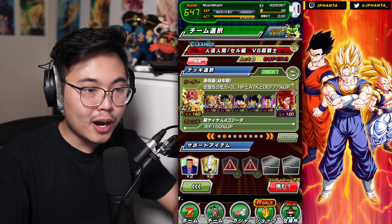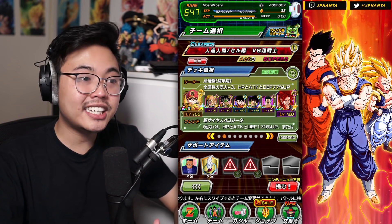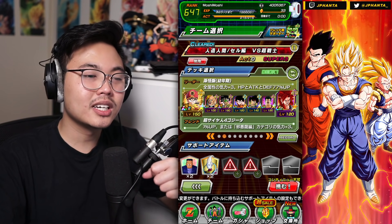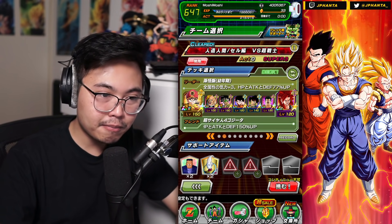We have the new EZA Bardock, Kid Goku. We have Ella Gohan as the leader because he provides 77% for all types and 3-key. Unfortunately, he's not Extreme Z Awakened, so he isn't boosted to the max. That is going to hinder us a little bit. But if you do have him Extreme Z Awakened, the team's a little bit better — but not absurdly better.